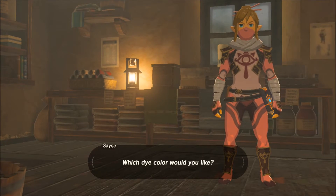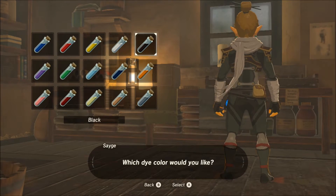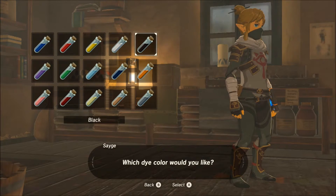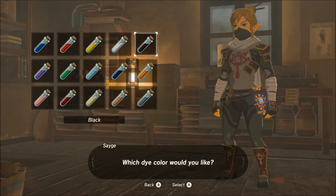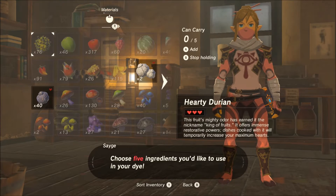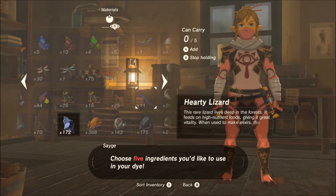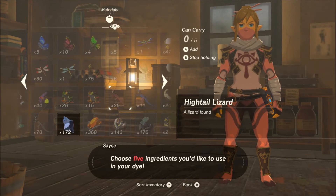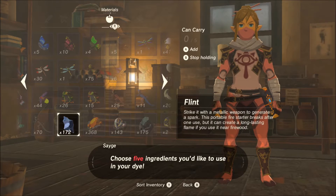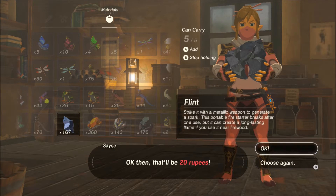Probably going with the black here, so we'll pick our color and go with the black. You can spin your character around and take a look at how it's going to look. Once you're satisfied, select your color. You've got to take five ingredients that can be that color. The easiest one for black is usually flint, because you should have plenty of that if you do any kind of mining. So we'll get five flint and hit okay.